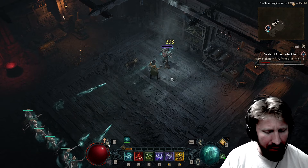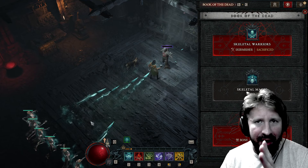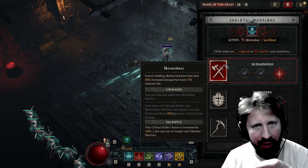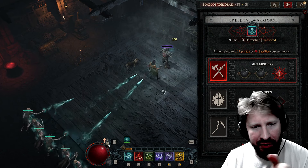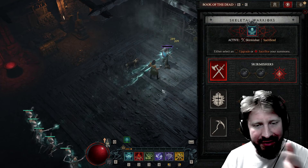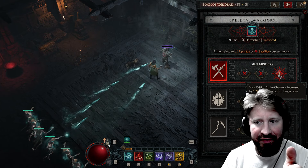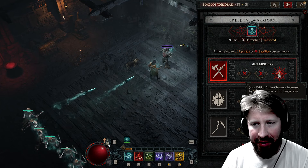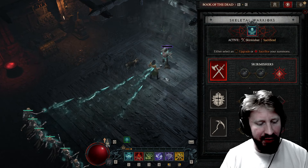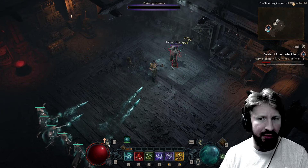With the Necromancer, you can hold Shift and hit C to open up your Book of the Dead. I only wanted to see my mage damage. To only have your mages out, you have to sacrifice your skeletal warriors first, because generally you summon warriors first and then your mages. So that's what I did — I sacrificed them — and of course it gives you an attribute. In this case, your critical strike chance is increased by 10%.